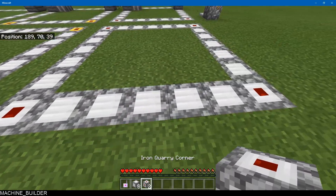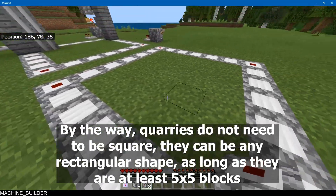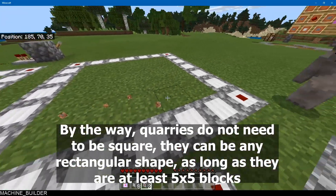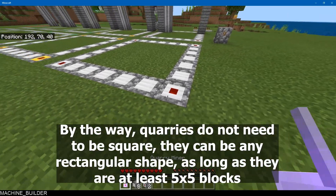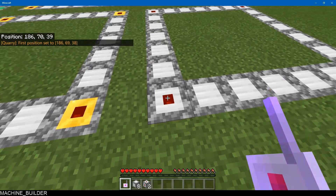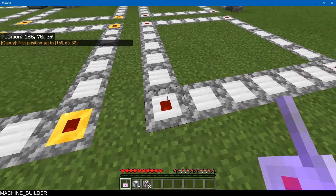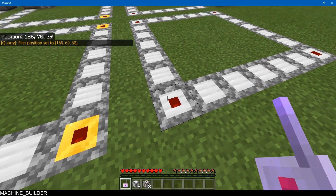Now we have our edges and corners. The minimum size of the quarry is five by five. So here we have a five by five quarry — one, two, three, four, five by one, two, three, four, five. This is the iron quarry which is the first tier, and the worst. You right-click on your first corner to set it — it can be any of these corners — and then it'll tell you in the chat: 'First position set to this coordinate.'